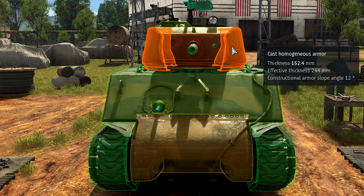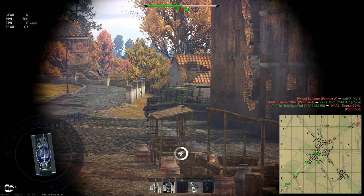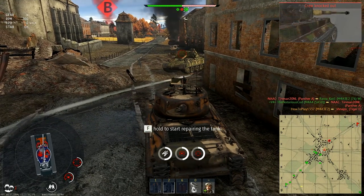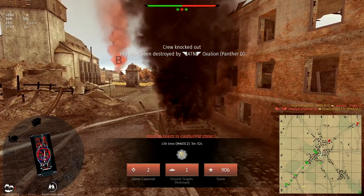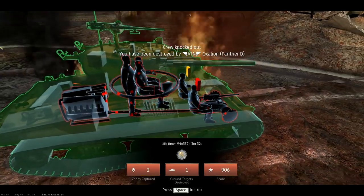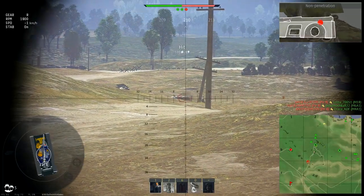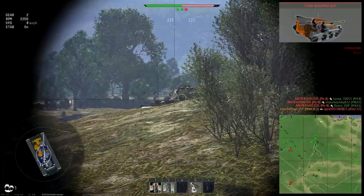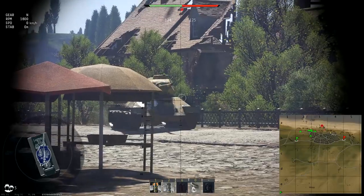Finally, the turret has a 177mm gun mantlet, which is almost impenetrable at its battle rating — though that doesn't mean you can stand in the open for a long time. The machine gun port is a well-known weak spot: there is only one armor plate that can be penetrated even by weak shells. It is also well known that it's quite difficult to hit, but difficult doesn't mean impossible. If a shell enters your tank there, you are very likely to be one-shot, since this weak spot is located almost in the middle of the tank, meaning all five crew members are likely to be knocked out at once.